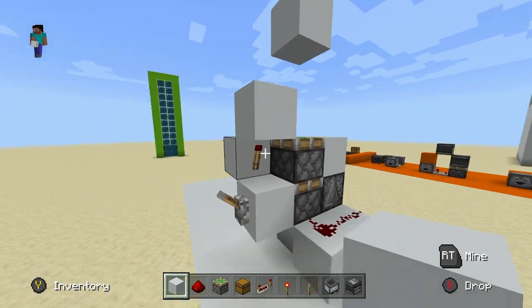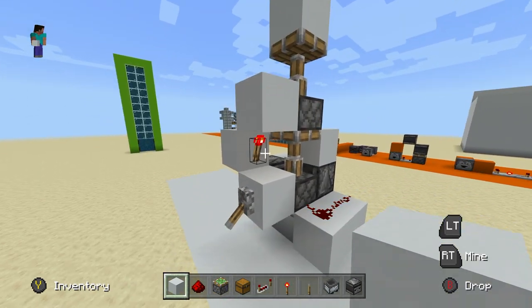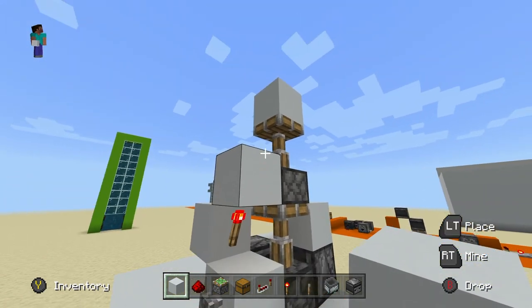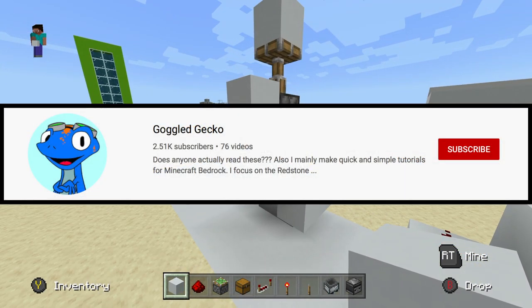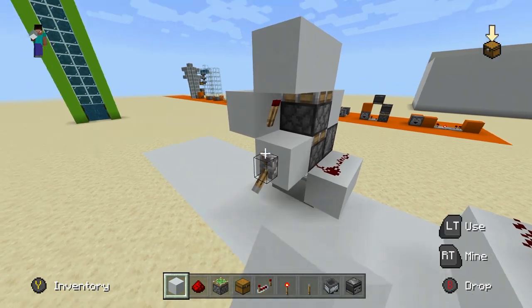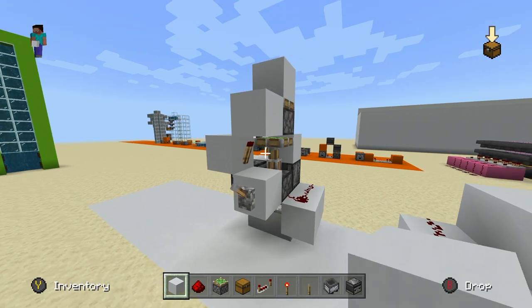It's still an option I guess. This second design is a little less compact but it works better in Minecraft Bedrock. As you see, we push that, it grabs the block, pulls it back, and then we can press it again and it'll push it out just like that. This is actually the Goggled Gecko design — I don't want to take credit for this at all. It's his design in Minecraft Bedrock.